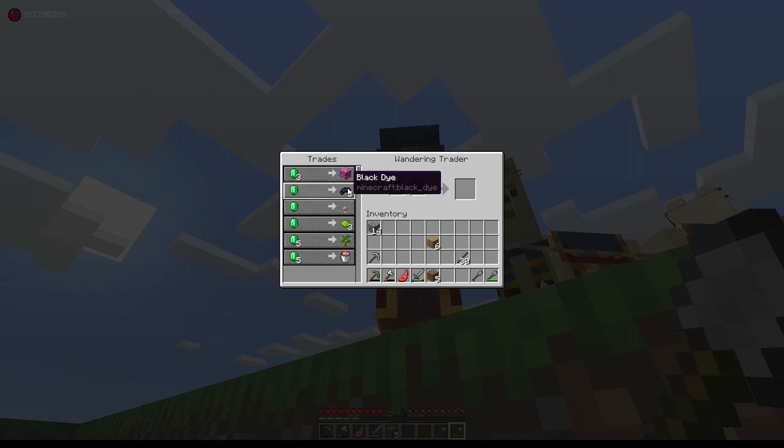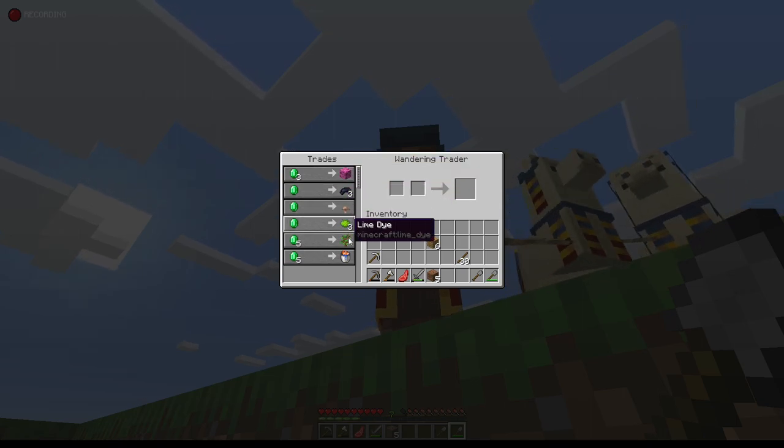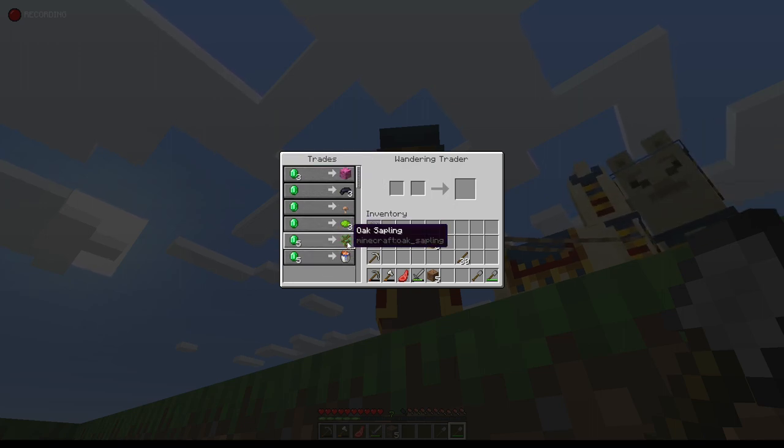Oh, a wandering trader! What do you have? Black dye? Brown mushrooms? Lime dye? Okay. Well, we don't have any emeralds to trade with.